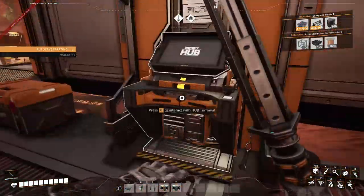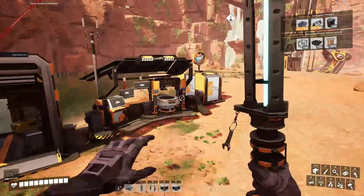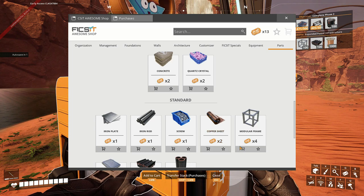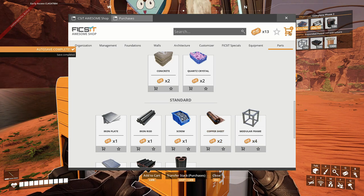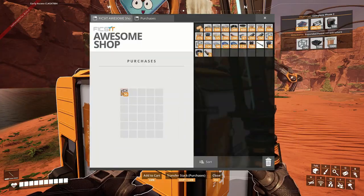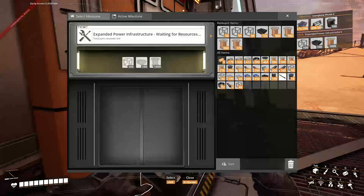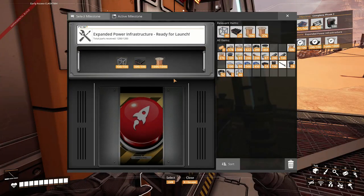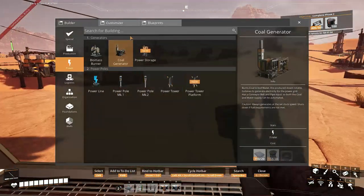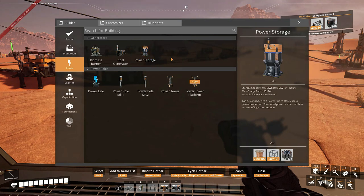You click the blueprint - 'Power' or whatever you saved - and it's going to help build the makeshift power plant. I've got a few tickets to spare, just need one. Expanded infrastructure means we can add power storage too, though we don't have the stuff for it yet.